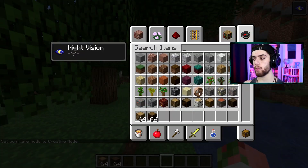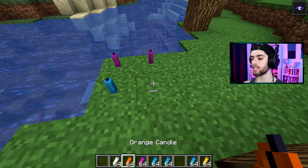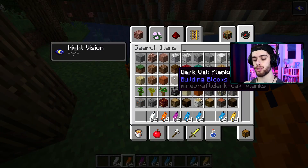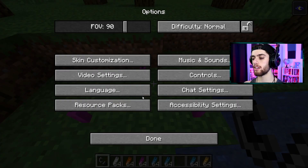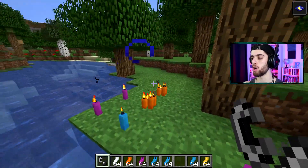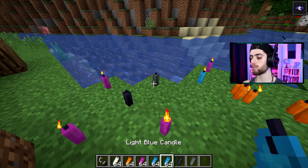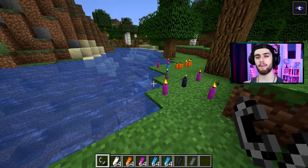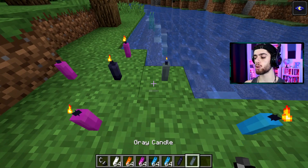Apparently we also have candles. There's different colors! You can stack them like sea pickles too. How do you light them - use flint and steel? That's so cute. They actually light up. I'll put particles back on and yes, look at that - that is awesome. The black and gray ones look really cool, very rustic looking and great for ambient lighting. The dark ones look super useful and I'm super pumped.